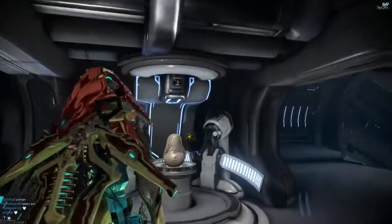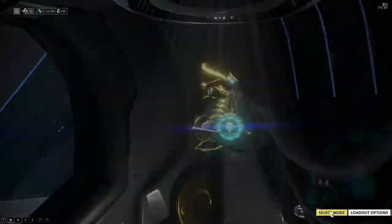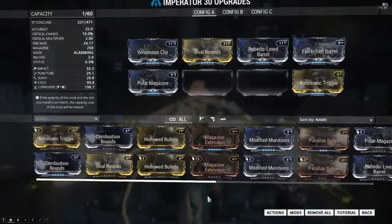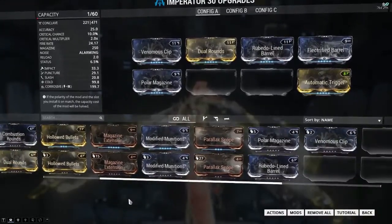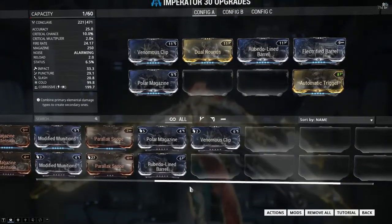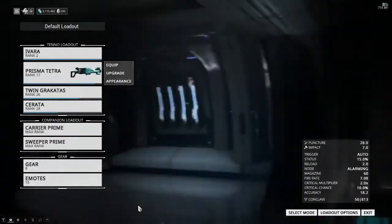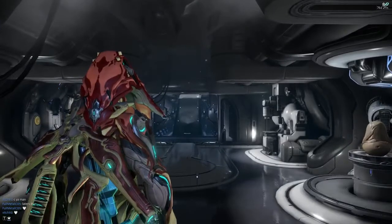I think they could leave arcwing the same and just reduce the pain points. Maybe if they did that, people would have more fun with it. Because look — I've got extra Automatic Triggers I could help people out with, an extra Dual Rounds — I could sell those. I'm more than happy to help. If anyone really needs help, give me a shout. If you've farmed for an hour for a Rubedo Line Barrel, I've got a spare — I can hook you up. I'm sure other people will as well, because we're a pretty generous community. So ask around if you're really having trouble farming those mods out, and you'll get it sorted super easy.